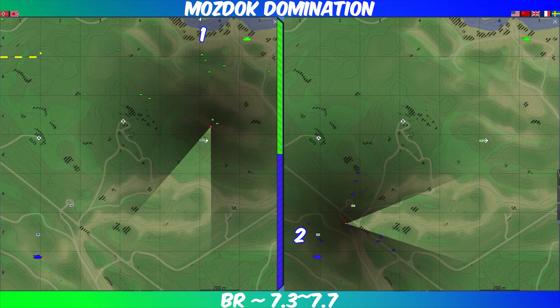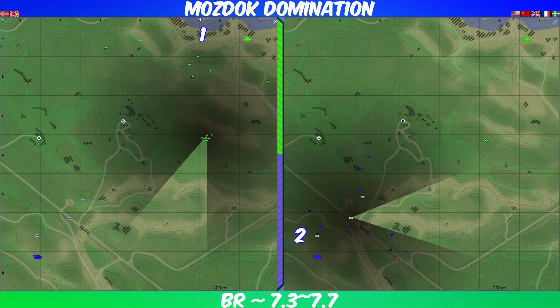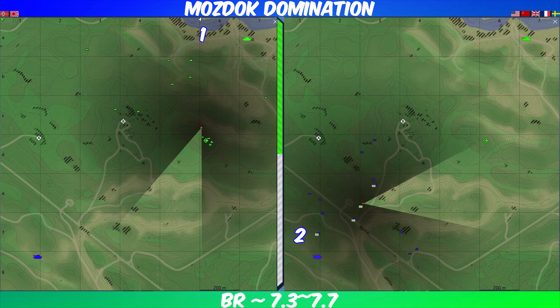The A1 block is really the most important one because you can control people's movements at the B point, and also if you're team two it allows you to control team one's spawn.